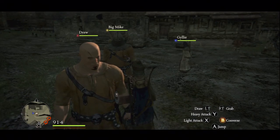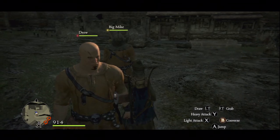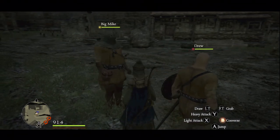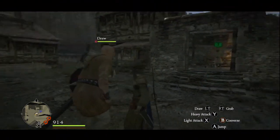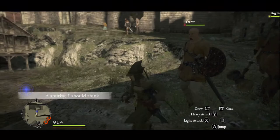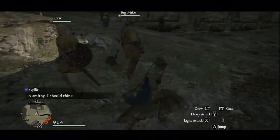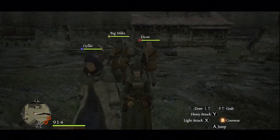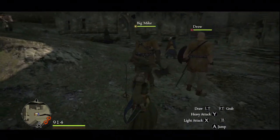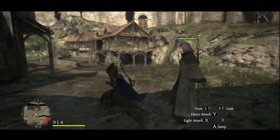What's up YouTube? This is Drew from Not Too Nerdy. We're doing part 15 of the Dragon's Dogma Walkthrough. We're on the Seeking Salvation quest. I'm about level 22 right now. I'm a magic archer. I've got my pawn Drew, Big Mike — my new pawn who's a warrior — and Guiler, who's a sorceress. We're going to go upgrade Drew, so let's get to it.